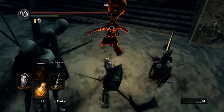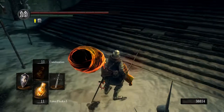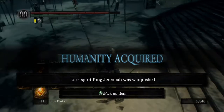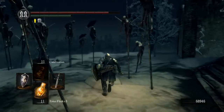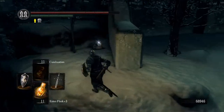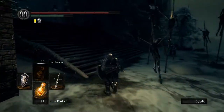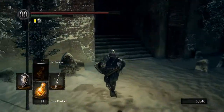In this area, if you're human, you're going to get invaded by King Jeremiah. He's got a really weird headpiece and uses a Notched Whip that does bleeding, plus a Pyromancy Flame with Chaos Fireball or Fire Orb — I forget which. You kill him pretty easily, and you can get his armor set if you quit and reload.